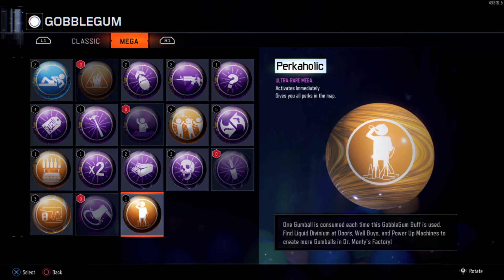And this one here — the Perkaholic. I have one of them now and I'm so excited to use it. I'm going to save it for when I'm really serious about trying to get to a high round and want all 7 perks right away. Hopefully you guys enjoyed this 25 Liquid Divinium opening. I wanted to show you some of the Gobblegums I got. See you guys next time — peace out.